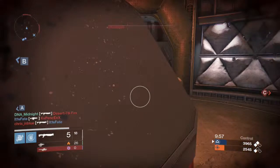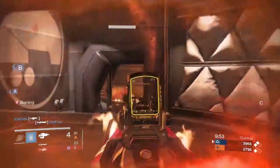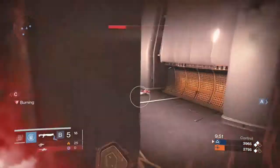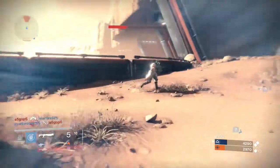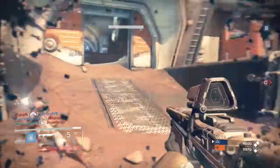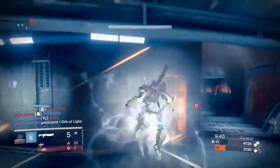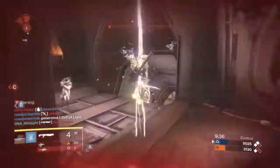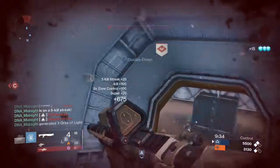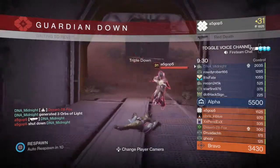For those of you who don't know, Iron Banner is a limited time event - it's a one week long event that lasts from the weekly reset to the next weekly reset, once a month. It's where level advantages in the crucible apply, so your level advantage gives you more damage resistance and more damage against lower level enemies. You have to be at least level 20 to play it, or be in a party with someone who's level 20 or above.